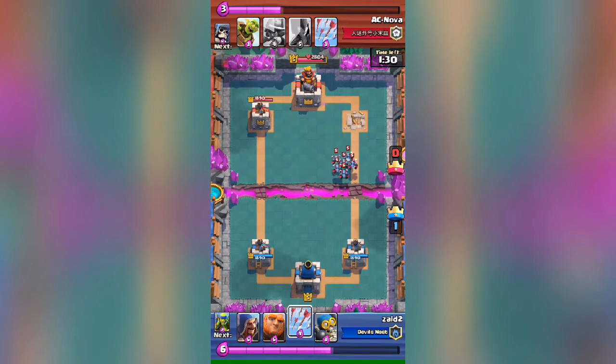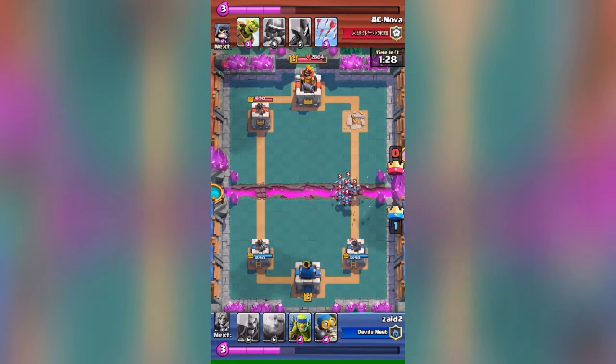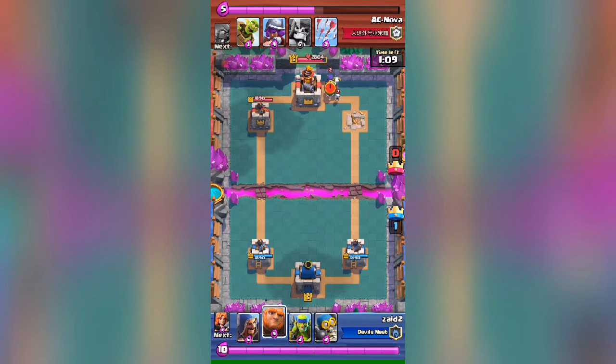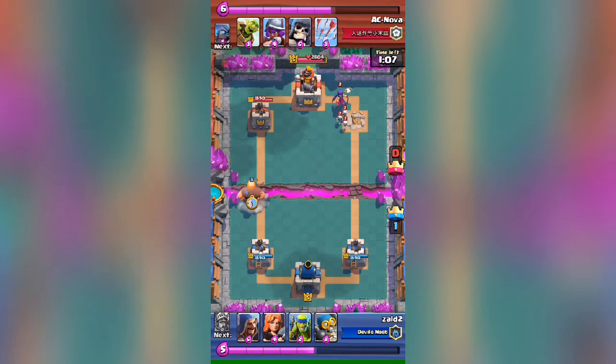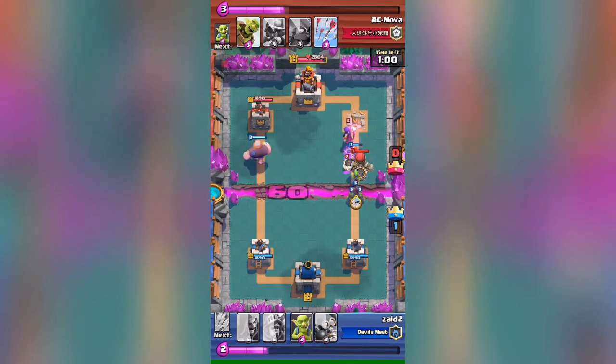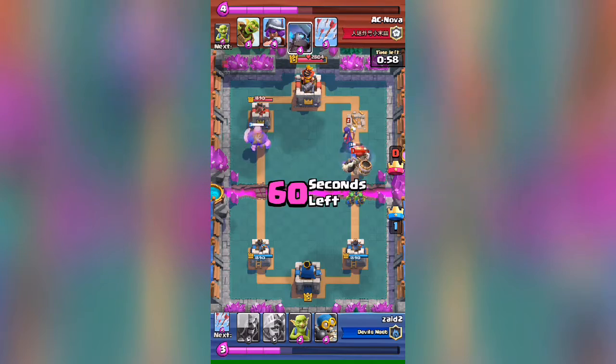He dropped some goblins and his minion horde — I'm gonna counter with my arrows. I haven't unlocked zap yet, otherwise I would have used it. He dropped a witch, so I dropped a giant on the left side. He also dropped a giant skeleton so I'm gonna play the old trick and drop a valkyrie at the center.